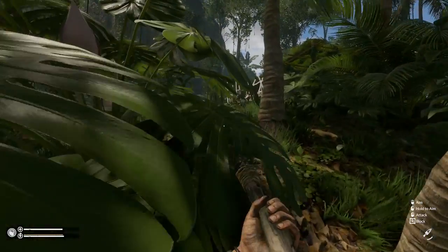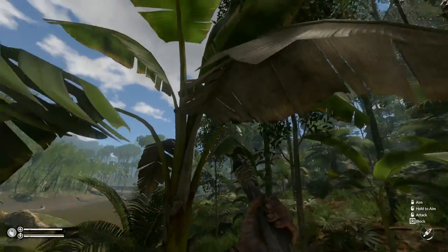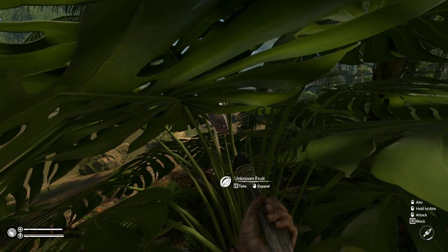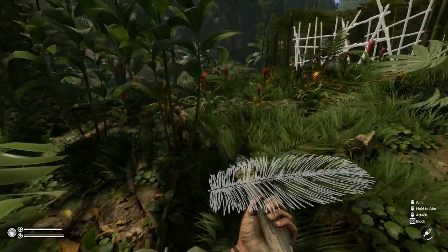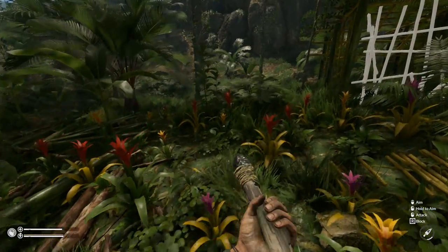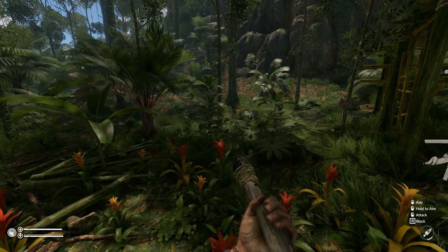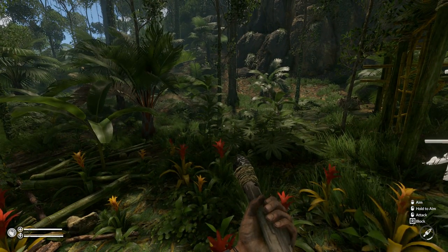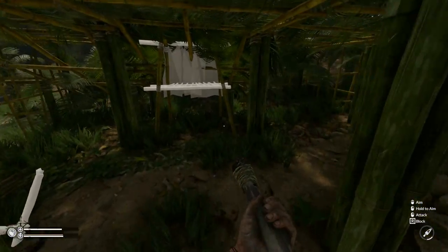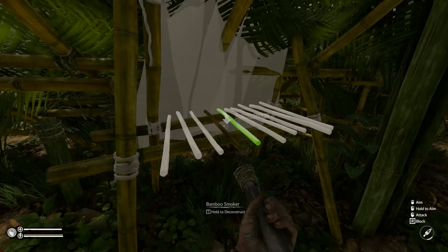Having this banana tree over here has been wonderful. This right here is the unknown fruit - I actually ate this the other day off camera and I almost died from it. I was puking, basically drinking water as I was throwing up at the same time just trying to keep my health up. Eventually the food poisoning ran its course. I think you can eat charcoal for food poisoning or something, but as it was happening I was panicking and I just could not remember what to do.